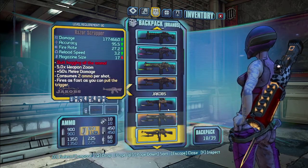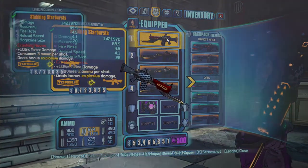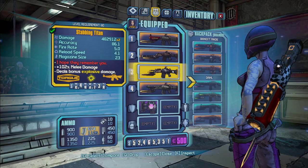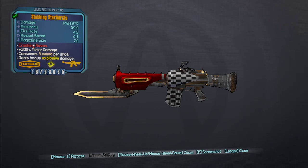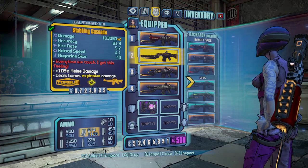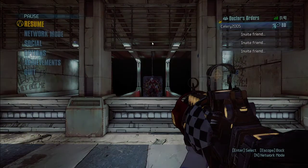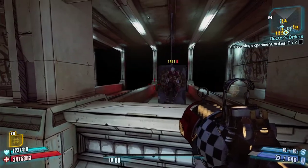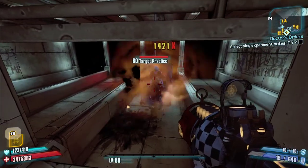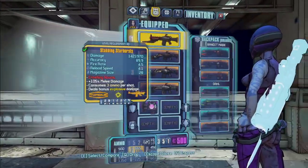Now on to the Torgue assault rifles, which are some of my favorites in this mod — there are five of them. The first is the Starburst, which replaces the Stickler Blaster. It has 105% melee damage — only 50% is from the blade; the extra 55% comes from a combination of Torgue barrel, Torgue body, and Torgue stock, which increase melee damage. This one shoots a rocket that releases a grenade which flows into a decent-sized nova. Things that increase grenade or rocket damage will increase the effectiveness of this weapon.